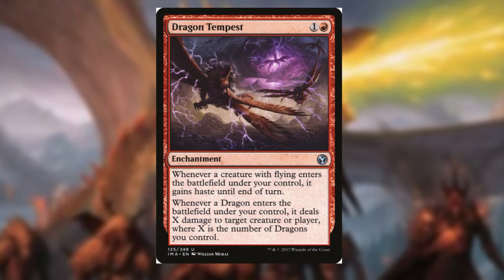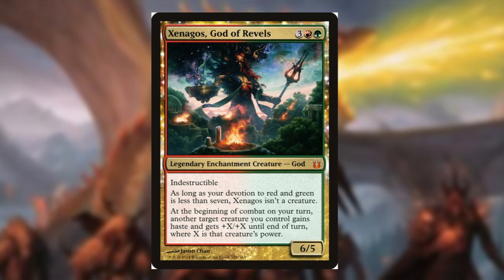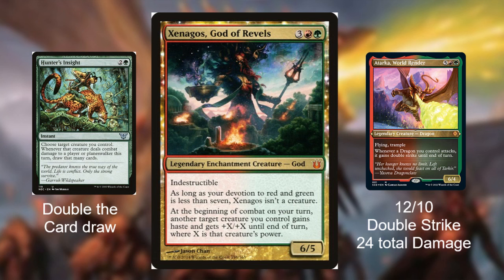The last haste enabler I want to mention is Xenagos, God of Revels — actually my first official deck tech and first commander I ever built. He's a great card here because at the beginning of your combat on your turn, another target creature you control gains haste and gets +X/+X until end of turn, where X is that creature's power. Imagine that doubled with the card draw abilities we mentioned. Also, if you pump up Atarka, World Render with Xenagos, she becomes a 12/10 with double strike and deals 24 damage to a player — potentially eliminating someone from the game in one swing. This is the highest recommended card I'd put in the deck.